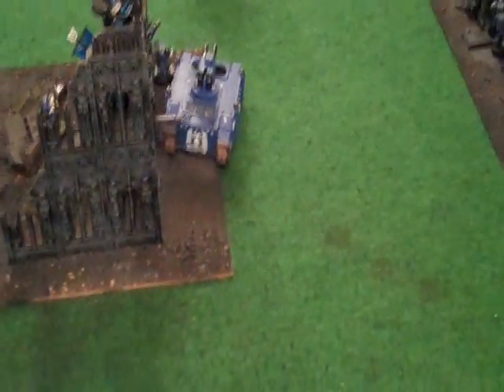Marines set up in the table quarters, with Infiltrators deployed over in No Man's Land — Tactical squads and Devastator squads. Ultramarines turn one finished. A little bit of movement, guys moving into cover, Scouts coming up out of their hiding spots. Did a lot of shooting but no damage, thanks to a lot of good rolls by the Chaos side.